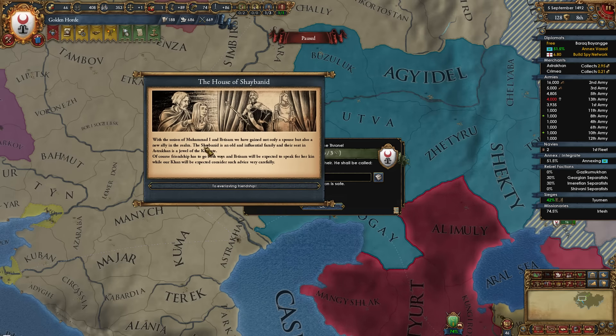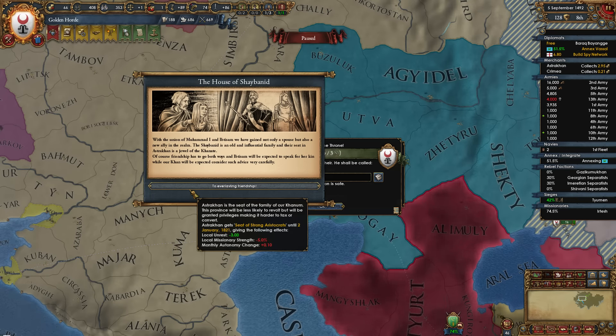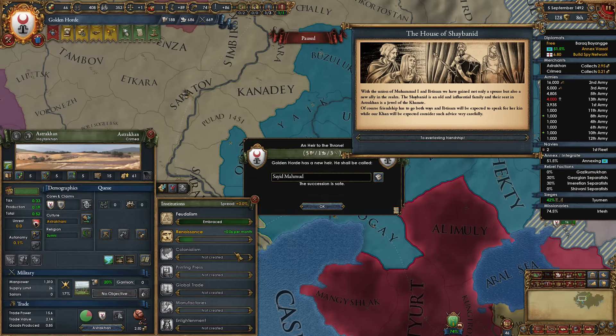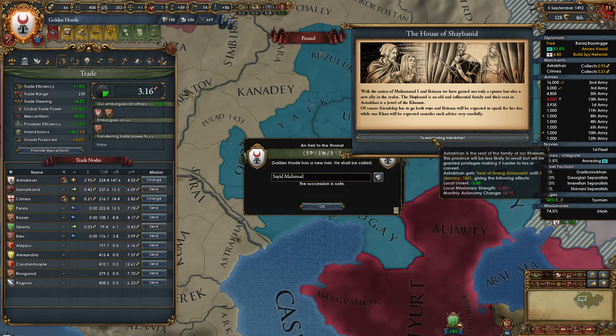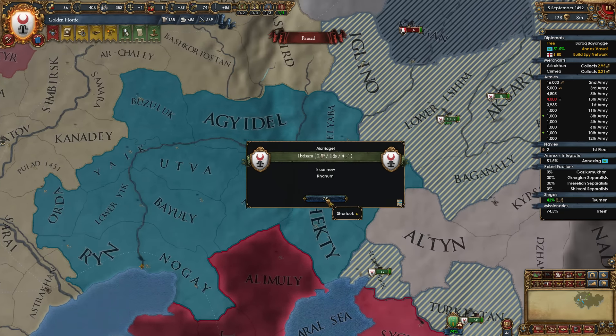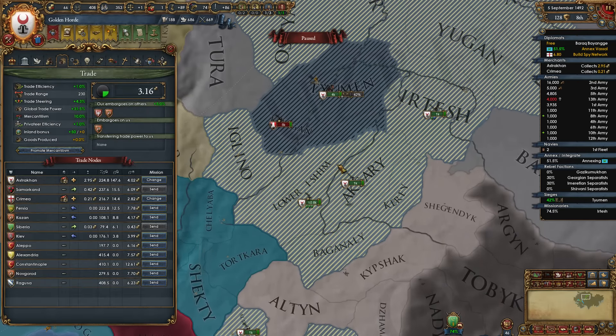House of Shay'i Bandit — the Union of Muhammad and Ibn Tzim. We've gained not only a spouse but also a new ally in the realm. Astrakhan is the seat of the family of our new ruler. This province will be less likely to revolt but will be granted privileges, making it harder to tax or convert. Astrakhan gets the seat of strong aristocrats to the end of the game. Hopefully it's the right religion — it is. We're Sunni. So we got Syed, this guy, and Ibn Tzim, the 2-1-4 heir.